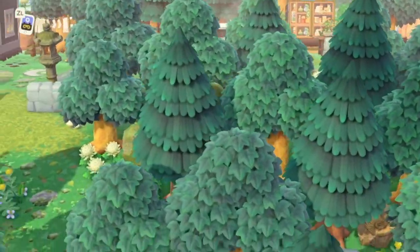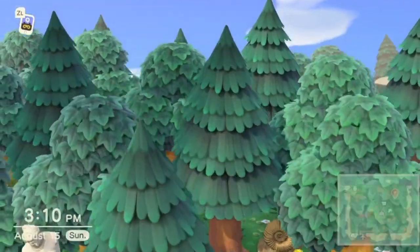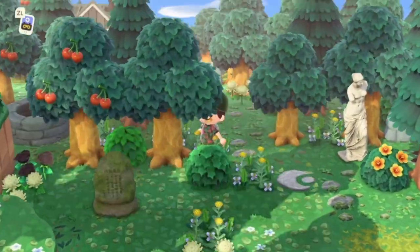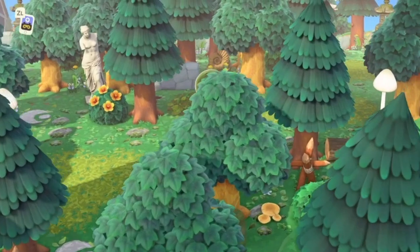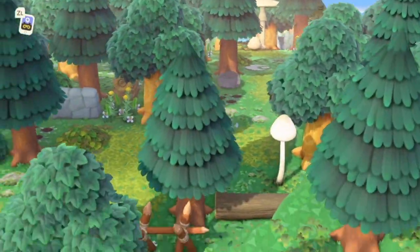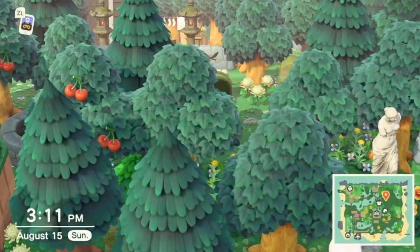If you go into one of these clusters you can see the ground is absolutely covered in custom designs, and also shrubs and weeds distributed randomly throughout. That's another thing that helps make it very lush and natural — the whole forest floor is covered. There's no blank grass under there, because in a real forest the ground would be covered in leaves and undergrowth. I fill up the space between the trees with custom designs of fallen leaves and plant weeds to give the illusion of undergrowth.